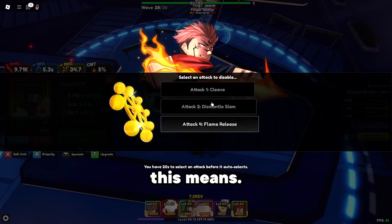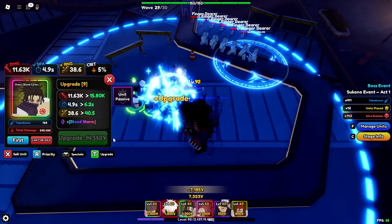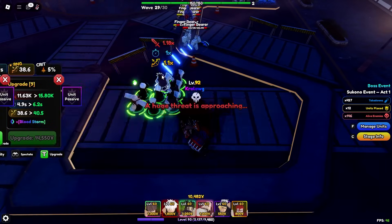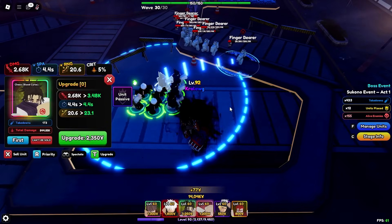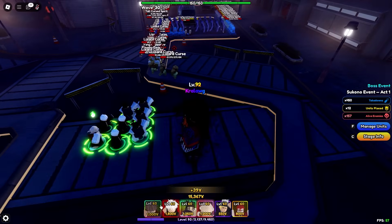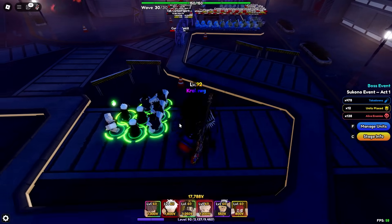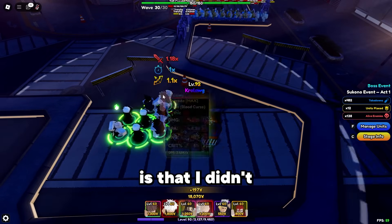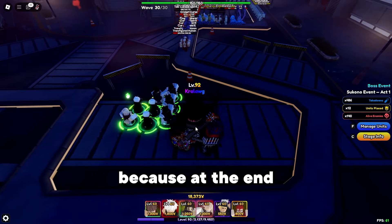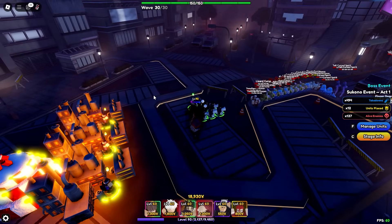That's the second boss, and I still don't know what this upgrade choice means, so if anybody knows please comment. For the fourth Choso I didn't upgrade him at all, because I wanted to save money for Itadori — at the end the boss sprints to the end, and that's when you need to place Itadori.